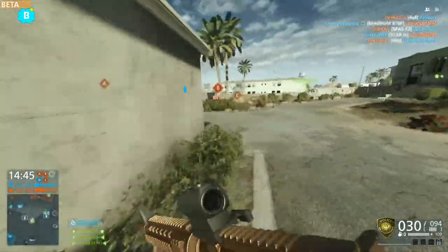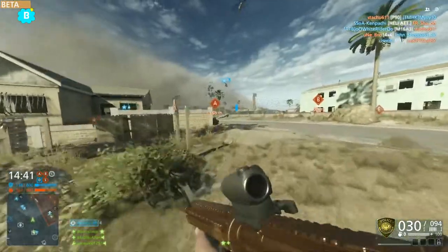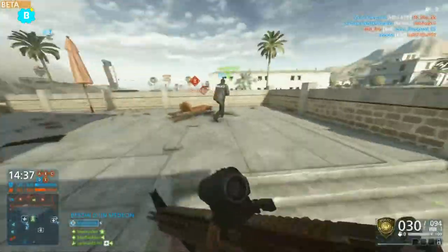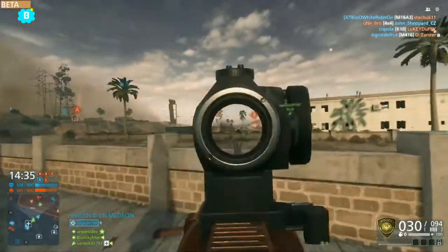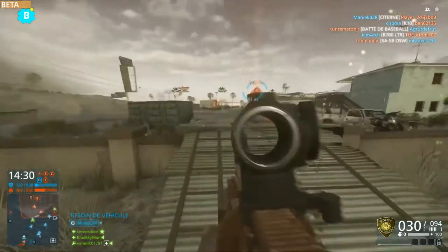On est en conquête sur la map — je ne m'en souviens jamais du nom — Dust Bowl. Heureusement que je l'avais noté. Une map plutôt assez intéressante. Là, je suis avec l'arme de départ de la classe Asso.